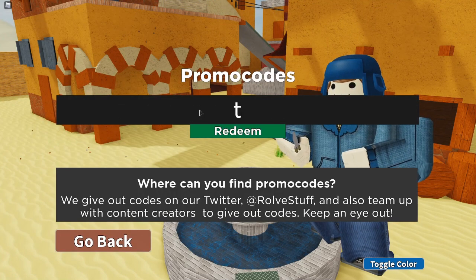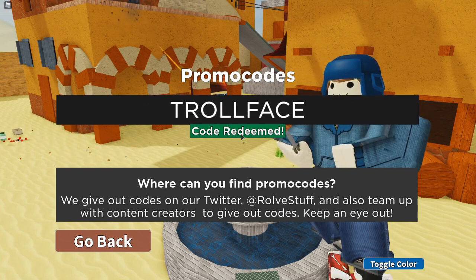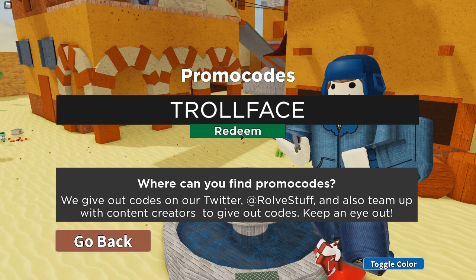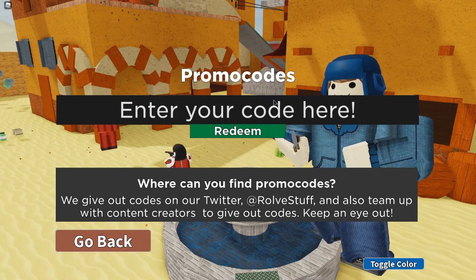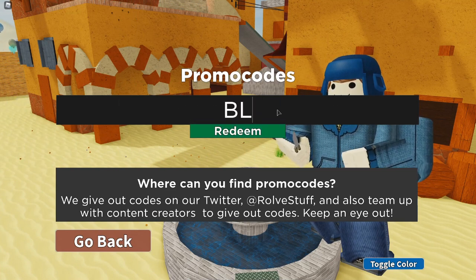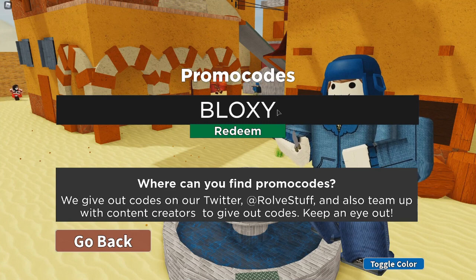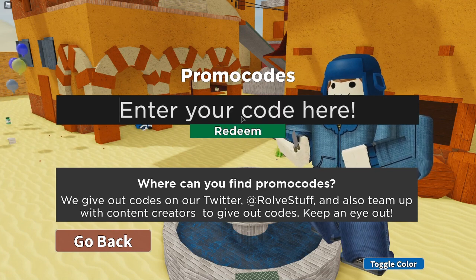The first code we have is 'trollface' — code redeemed, so this one works. I think they need to be all caps, but it doesn't matter. I'm going to do them in caps because that's how they say to put them. The next one is 'bloxy' — code redeemed. These codes work so far, this is good guys.